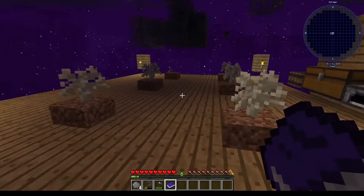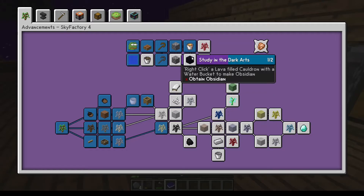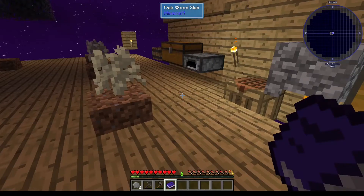Welcome back. I'm going to try to make some obsidian. I need to right-click a lava-filled cauldron with a water bucket. That seems relatively simple.